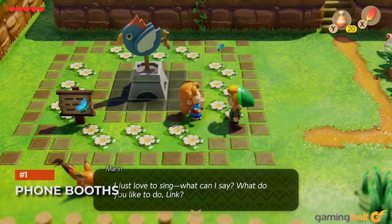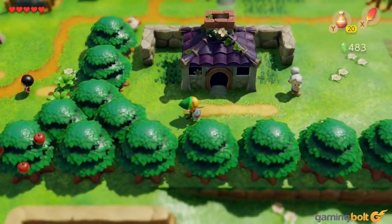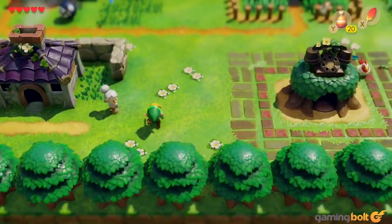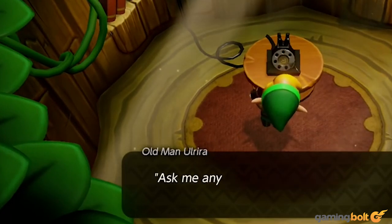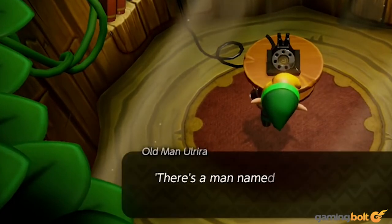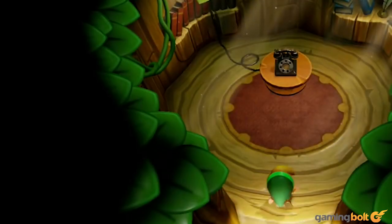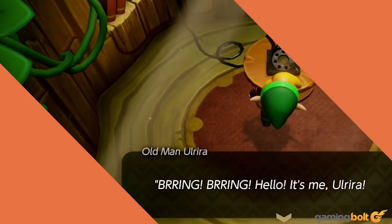Phone Booths. There are several occasions throughout Link's Awakening when the game doesn't make it very clear what you're supposed to do next, where you're supposed to go, or how you're supposed to get there. This is where the phone booths come in handy. Scattered throughout Koholint Island are phone booths you can use to call up a character called Ulrira, who gives you useful hints about what you're supposed to do next. So whenever you're at a loss, look for a phone booth and give Ulrira a call.